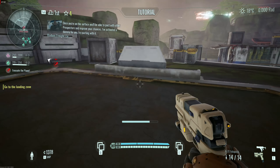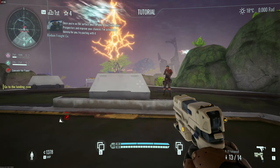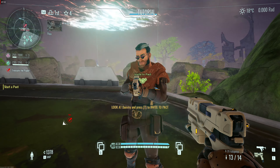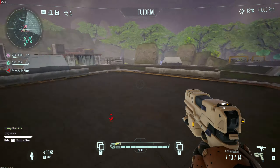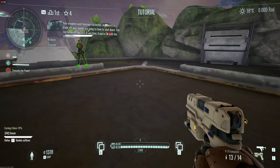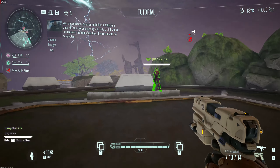Once you're on the surface, you'll be able to pact with other prospectors and improve your chances. I've activated a dummy for you — try pacting with it. Better together. Your weapons won't damage each other, but there's a trade-off: your shields are going to have to shut down. You can break off the pact at any time, if you're okay with competition.